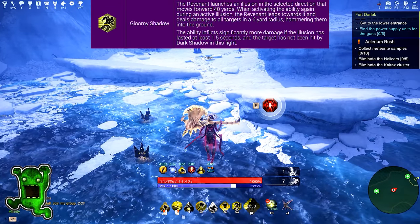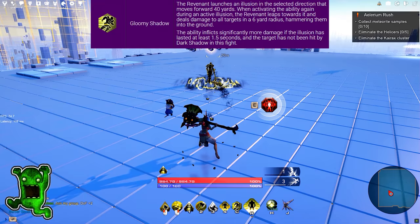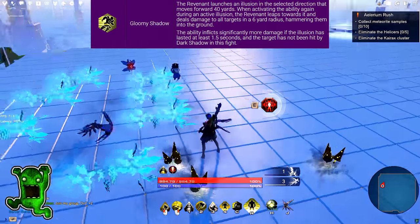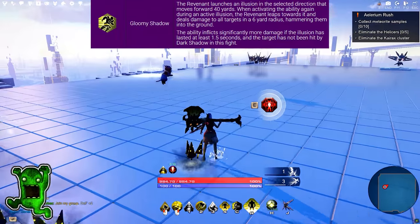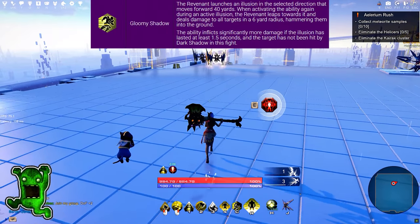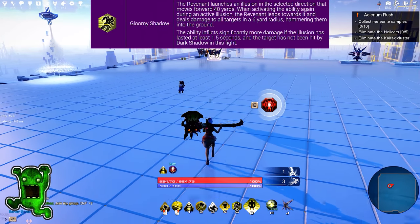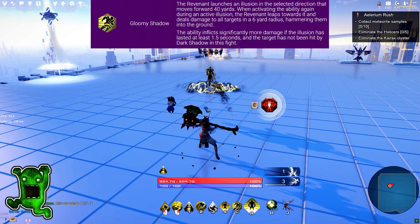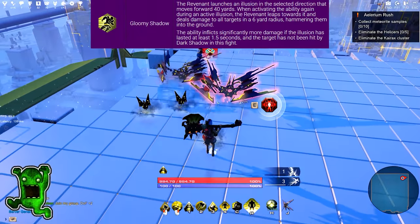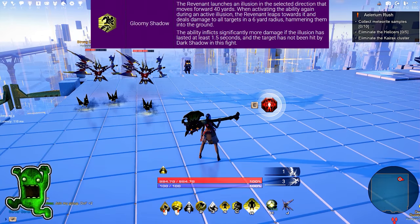Next one is Gloomy Shadow. The Revenant launches an illusion in the selected direction that moves forward 40 yards. When activating the ability again during an active illusion, the Revenant leaps towards it and deals damage to all targets in a 6-yard radius, hammering them into the ground. The ability inflicts significantly more damage if the illusion has lasted at least 1.5 seconds and the target has not been hit by Dark Shadow in this fight.